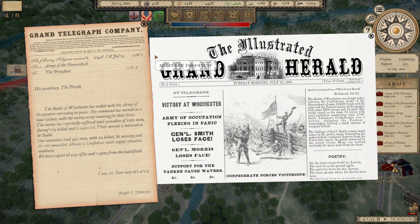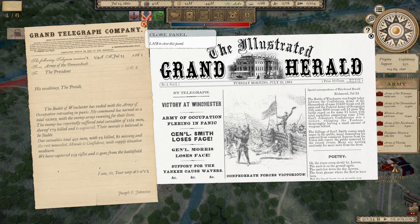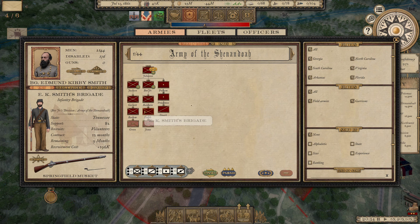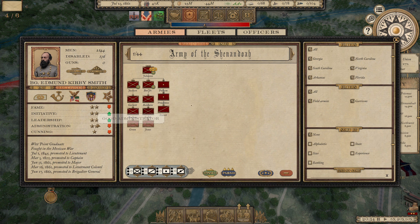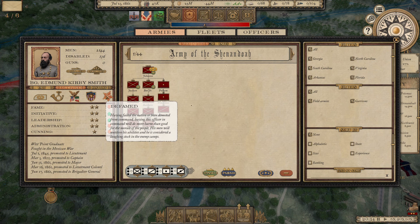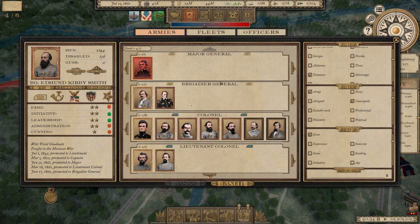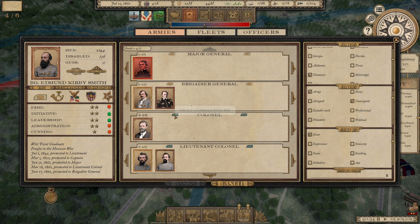We won with two-to-one casualties and Smith still retreated — that is the craziest thing. His stats are much worse now. The game message reads: 'Having failed the nation or been demoted from command, leaving this officer in command will do more harm than good — his men will question his abilities and he is considered a laughing stock in enemy camps.' So we have to find another Tennessee commander.